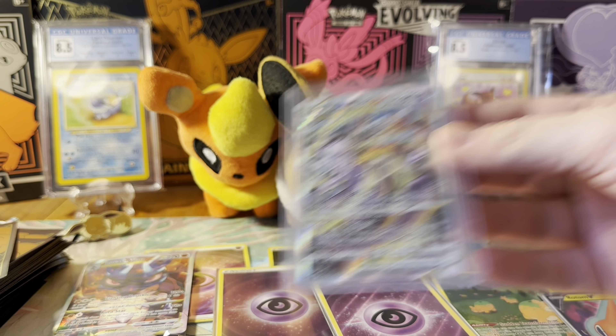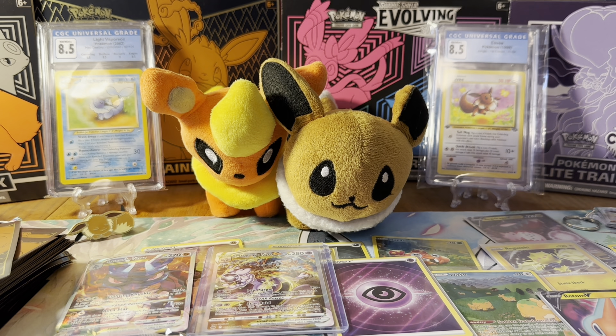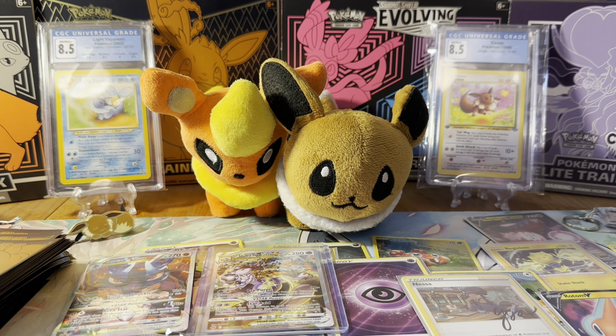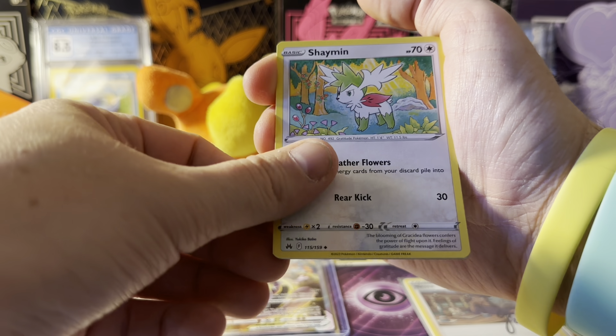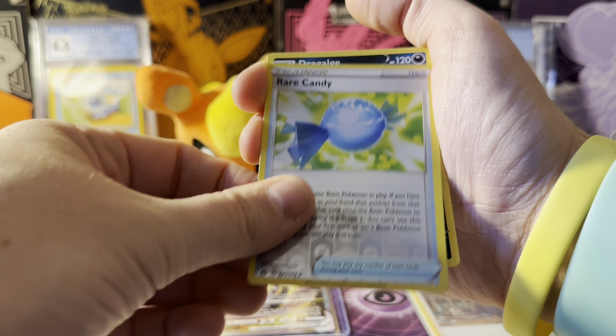This might go in a card saver later. We are putting that front and center on top of those energies. We got this Nessa signature card — I love that they put signature cards in here. The only time we've seen signature cards before was in the milk carton premium collection boxes, so we had Marnie and I think Professor Juniper. I do have a Marnie card in my collection box. Okay, last pack — Rare Candy and Dragalge.